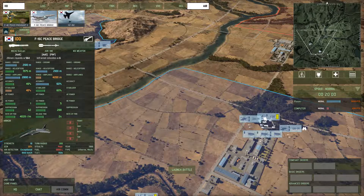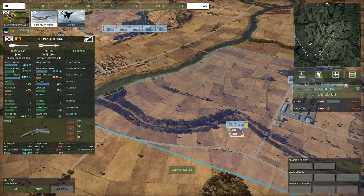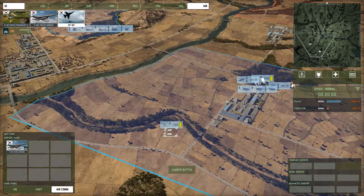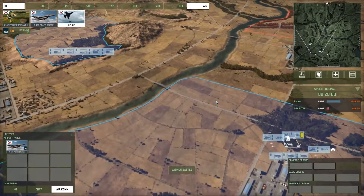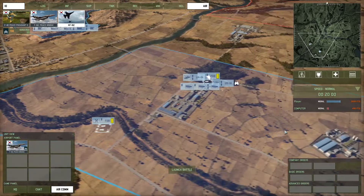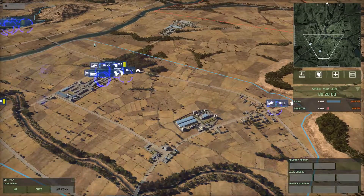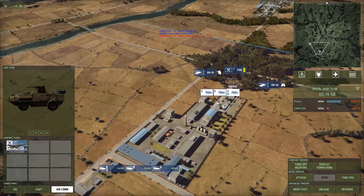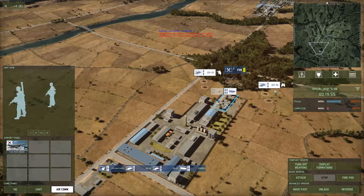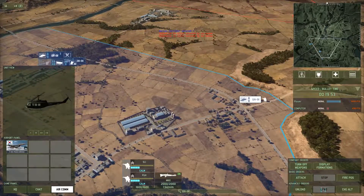Then we'll focus on maybe some tanks to push. I'll grab a plane even though I'm not sure that's the best strategy — I'd rather have it than not. Let's go to very slow and launch the battle. You guys are going to regroup and then unload. You two are also going to unload. Let's go to bullet time now so these guys can unload.